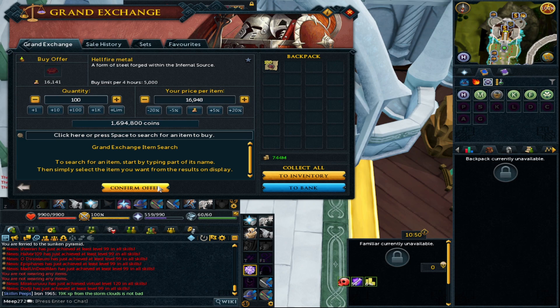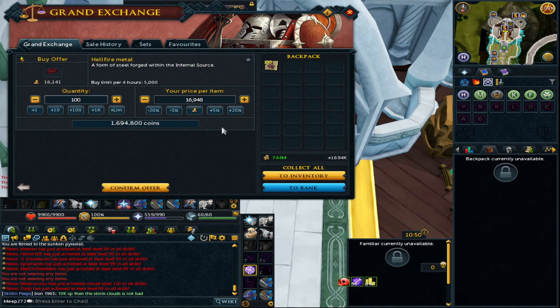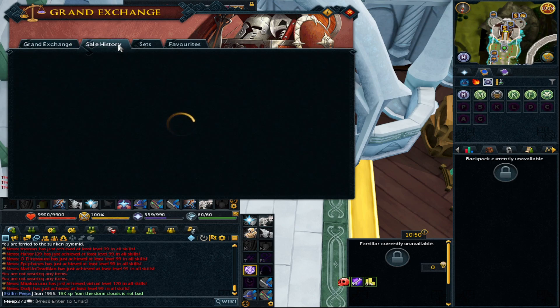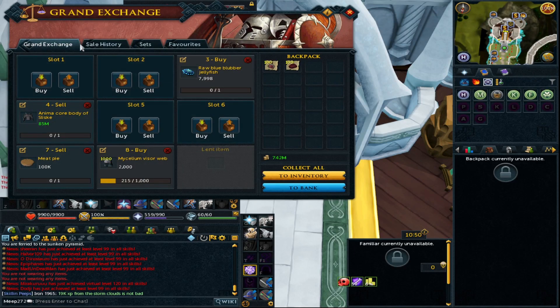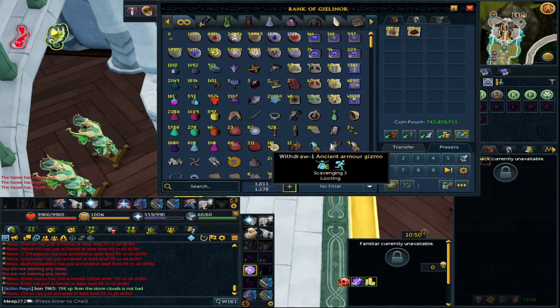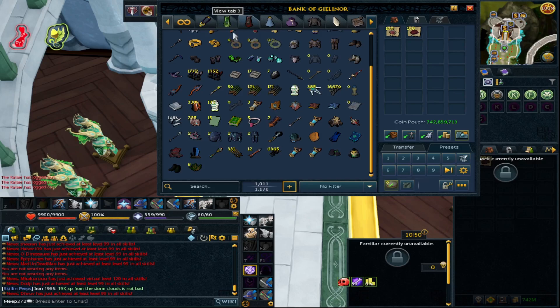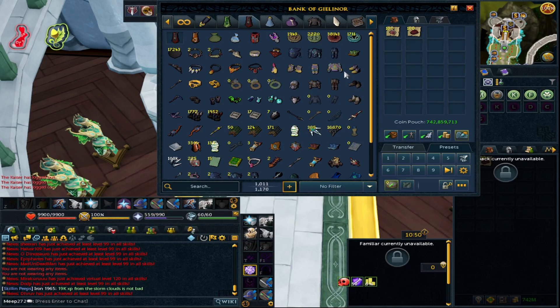I'm going to buy the items now. For a binding contract you need two of each. Hellfire metal is about 20k — which is extortionate — and just under 17k for blood of orcus. Normally hellfire metal and blood are the same price, but we'll work with worst case. So that's 20.3k and 17k spent, and you'll also need some charms — blues and crimsons.